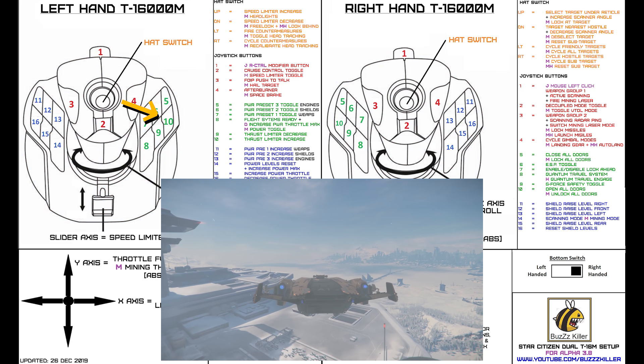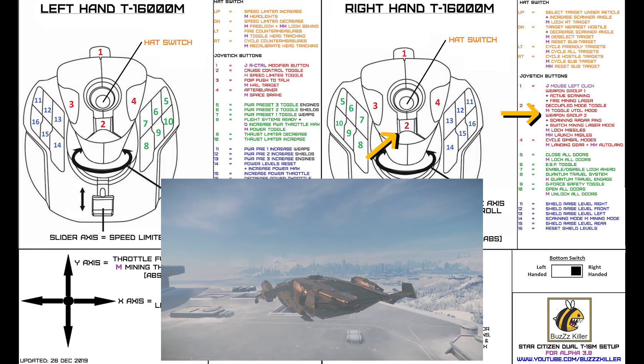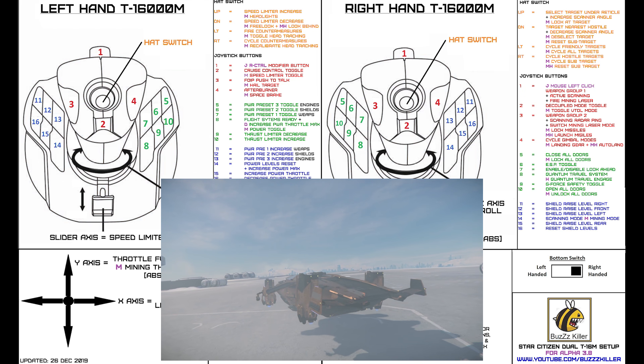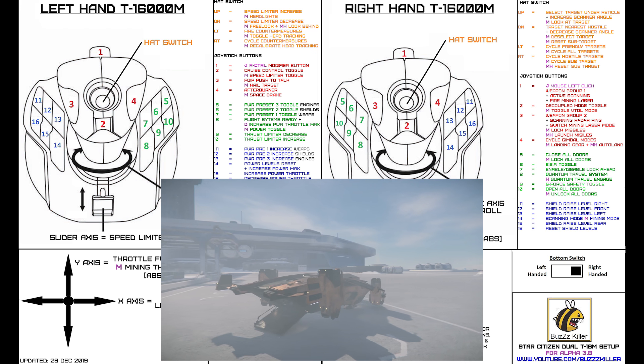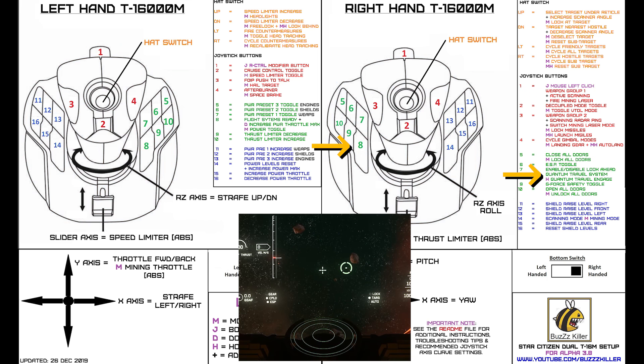Buttons L9 and L10 used to be the VTOL thrusters and landing system, so they were moved to modified R2 and modified R4 respectively. I kept them close together because they're often used in conjunction with each other, and the quicker access makes it easier to perform some advanced maneuvers using the VTOL thrusters. Due to yet another bug that causes a conflict between missile lock and launch and the landing gear function, I moved missile lock launch to modified R3. Modified R2 was previously mapped to the quantum travel system, so that function was moved down to button R8, and cycle gimbal mode was moved up to button R4 for easier access during combat.